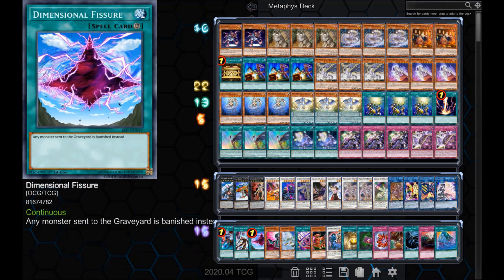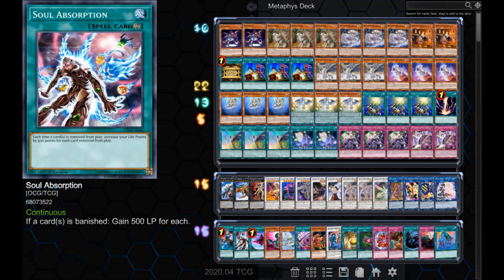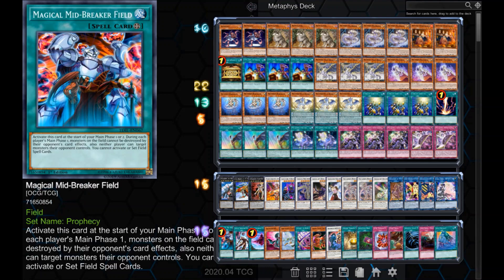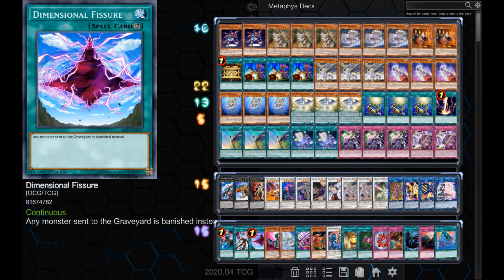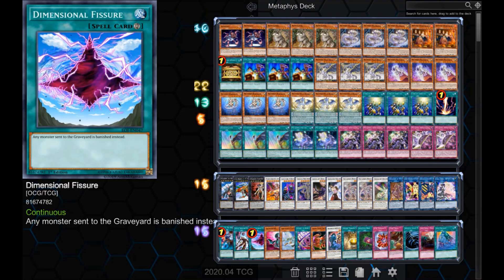As for the side deck: the first issue to address for any deck that doesn't have an out to burn is to find one. For a deck that banishes a lot, Soul Absorption gives us more than enough life points to outlive the burn — it will still lose to Chain Burn that opened well going second, but isn't that the same for everyone? Decoy Dragon protects us from battle, and Magical Midbreaker Field protects us from almost everything else. It can't do much against removal that doesn't target like Trishula or Tiramisu, but any destruction or targeting otherwise is handled by this field card. Being limited isn't super bad since we have the ability to search it via Left Arm Offering. Dimensional Fissure is very powerful against just about anything, but I had it main for a while and discovered it didn't really do much on its own unless I used it turn one — Raigeki was just more safe and effective.